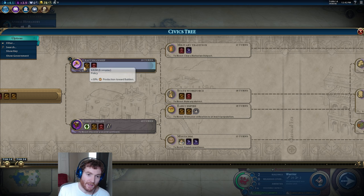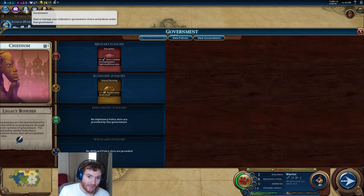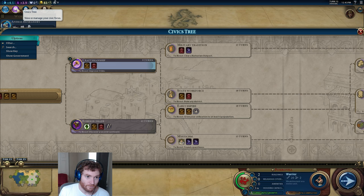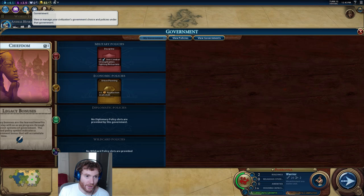Although you get prompted to change your cards for free every time you finish a civics tech, if you need to change policies outside of that — say someone just declared war and your policies weren't set up for it — you can pay gold to unlock your policies temporarily. In this case it would cost 115 gold to do so on this turn.